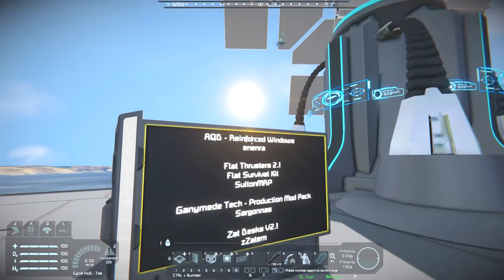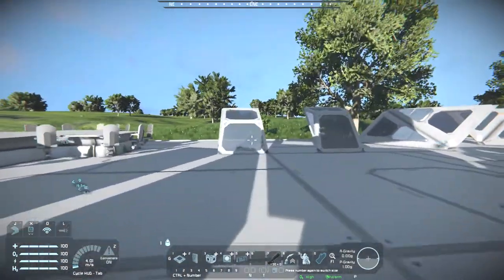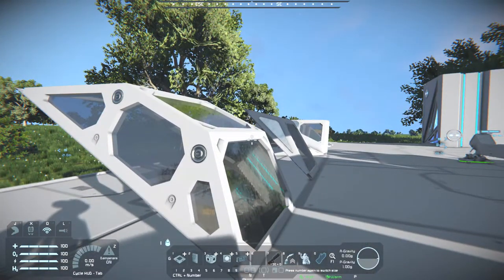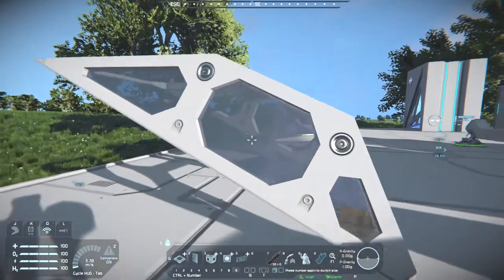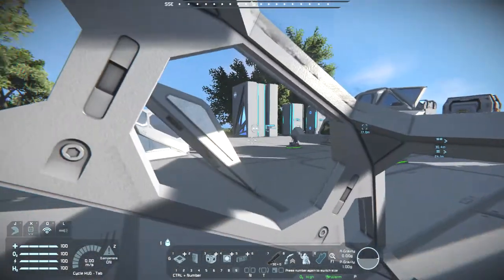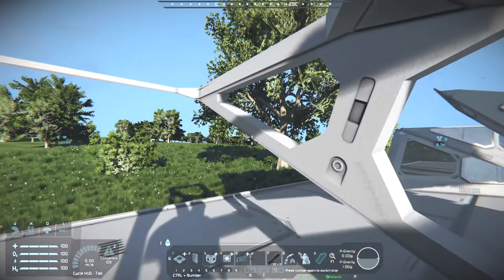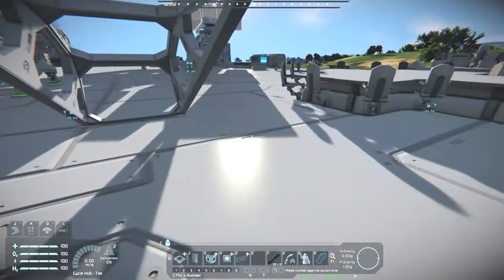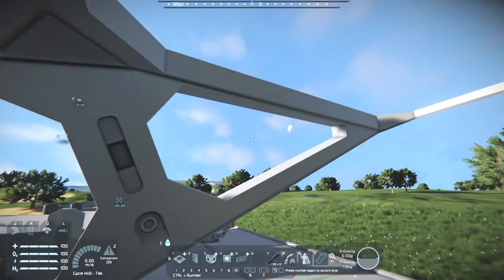Now let's take a look at the Reinforced Windows. These things are cool. It's basically the same sort of windows but buffed out a bit — they stick out more compared to the vanilla variants, which allows you to make much cooler cockpits. This is not only just flat glass; with vanilla you have to use other pieces to make it stick out, but this one actually has some depth to it already.